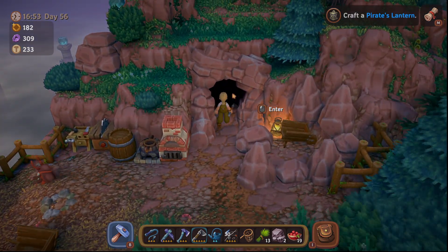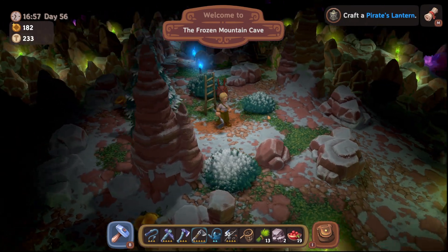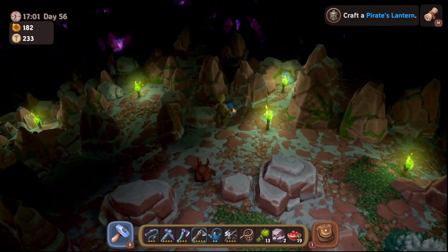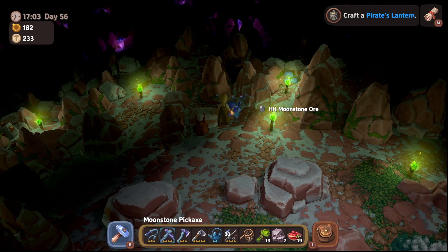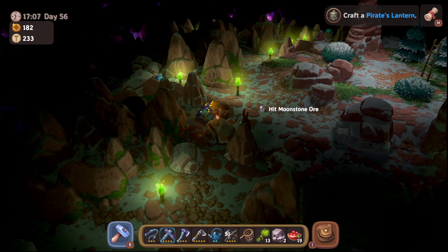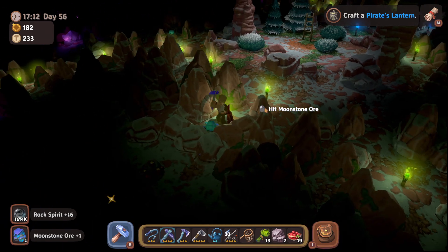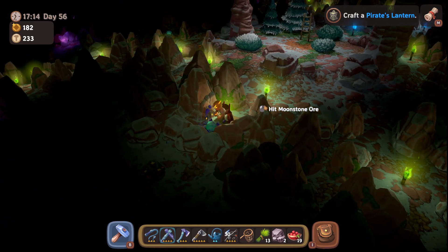Let's go in and talk about how to get Moonstone Ore. So, this cave, like every other, it's going to have a cave secret, and then it's going to have ore in it that's going to match that zone. And in this case, we have Moonstone Ore, which looks like this. And you need that for all the Moonstone tool upgrades, as well as building mid-game, mid-tier stuff.